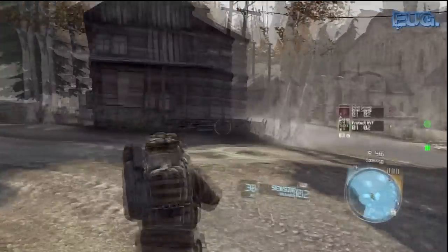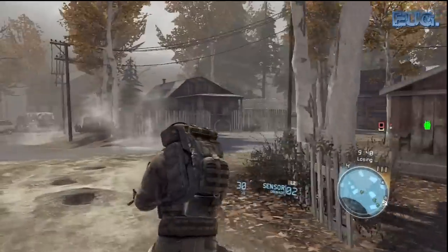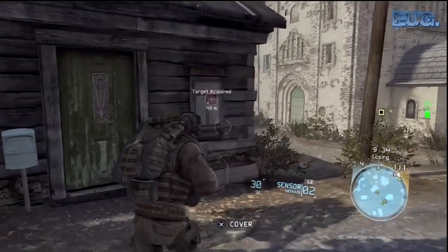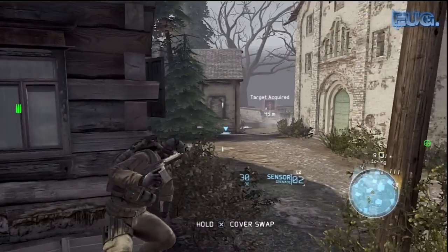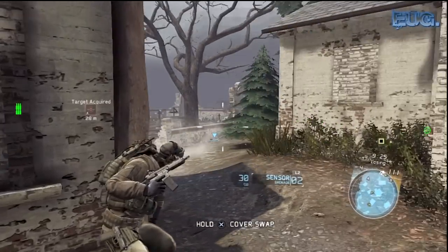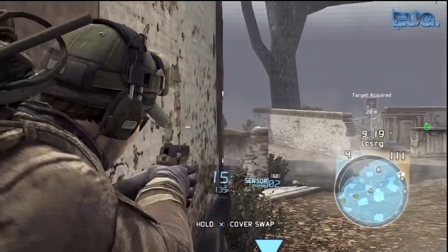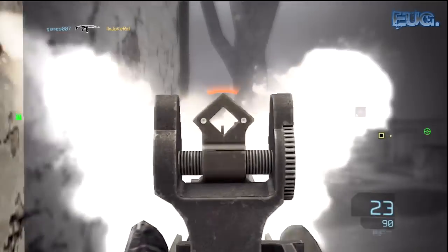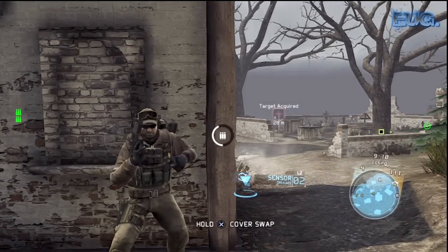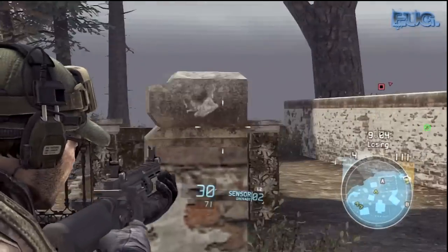Let's talk about the HUD for a second. Obviously you've got target acquired and the target indicators. Right next to the player on the right is your secondary ammo — grenades, sensors. Sensors: you throw a sensor and it will show the enemy positions. If you've ever seen a wall hack, it's like that. So if you have a couple of sensors and stick them in the right place, you'll be able to see where the enemy is at that time. It can be quite annoying, especially if people are throwing sensors down and they just know where you are.